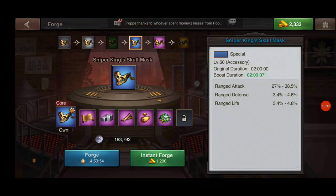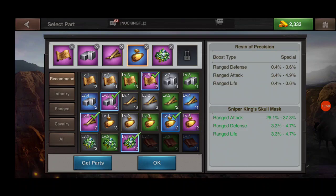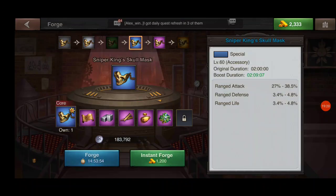When someone looks at your gear on your sheriff profile, they will see blue gear items, but you can use those purple or epic parts to gain additional stats that the blue ones don't offer. For example, the resin of precision gives range defense of 0.4 to 0.6 percent at blue quality, but at purple quality it's 0.5 to 0.8 percent. On attack, blue quality is 3.4 to 4.9, while purple is 4.3 to 6.1. So it's always in your advantage to combine your ingredient items as high as possible, so that even if you're crafting a lower quality core item you can use higher quality ingredients to increase the overall stats.